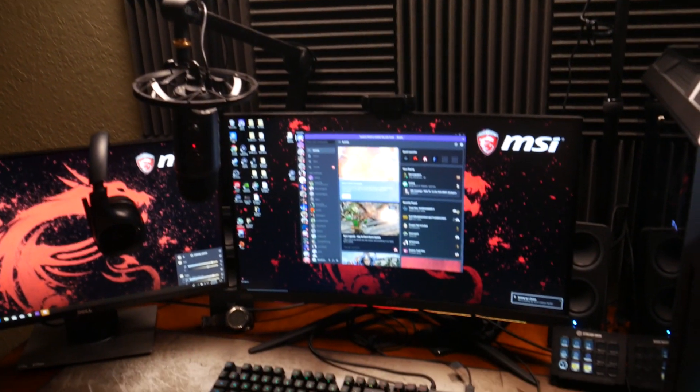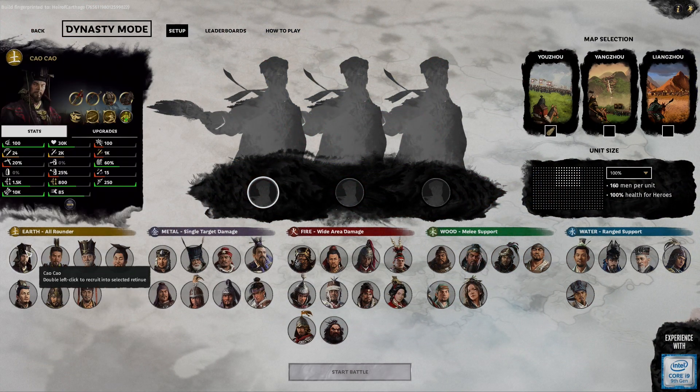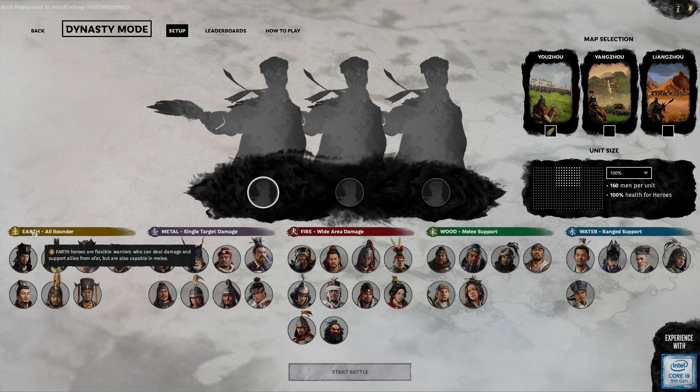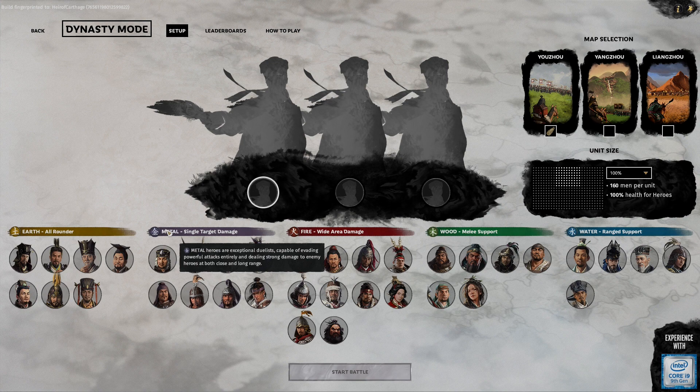What setup is complete without the wanton slaughter of tons of warriors? So here we are in the game — this is the new Dynasty Mode. In Dynasty Mode, you pick three leaders. They can be earth, metal, fire, wood, or water.